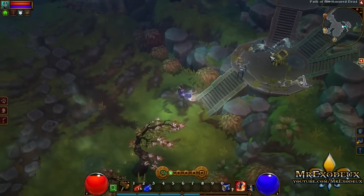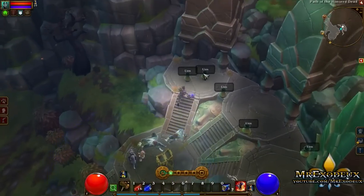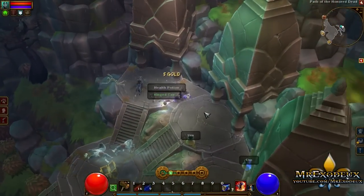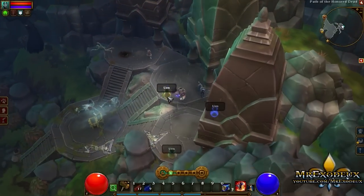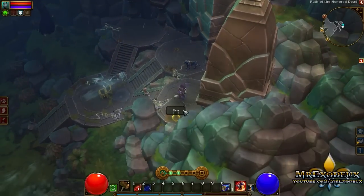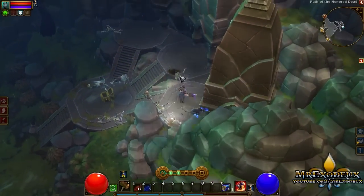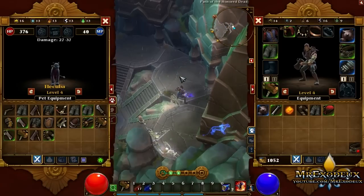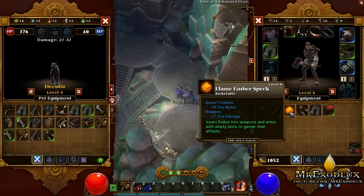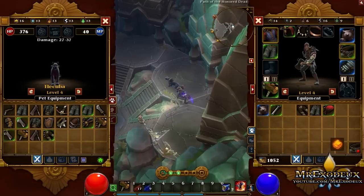Okay, there we go. I accidentally cleared the chest up there — oh god, that's why everything flew out. Hello, random skeleton popping out of nowhere! Alright, let's see what we get out of that. We're getting so many bloody items now. What do you do? Fire damage or fire armor — I think I might save that for my next weapon.